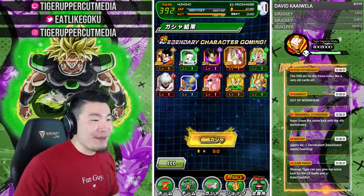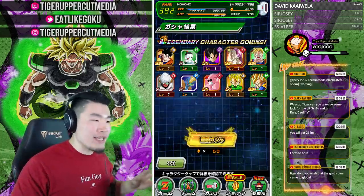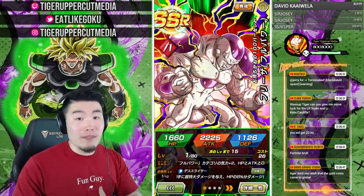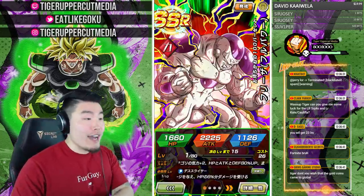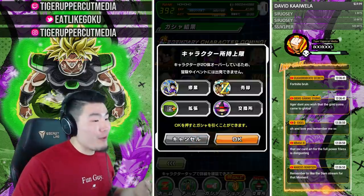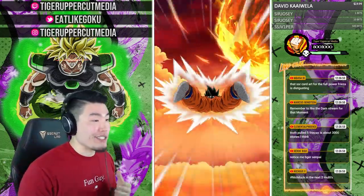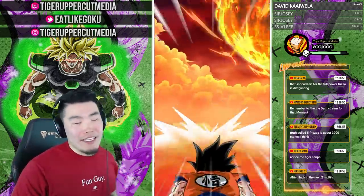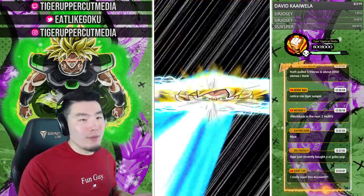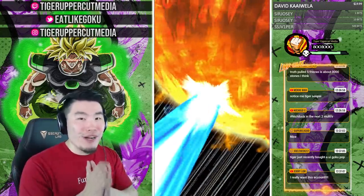Out of nowhere! This is crazy. If you guys are interested in sharing some of this luck — I always have really good luck on streams and people tell me that when they summon with me they pull a lot of fire themselves. So if you want to pick up on some of this luck right now, summon with me. Whether on global or JP, it doesn't really matter. Whichever banner you're still looking to get something from, just join in at any time.